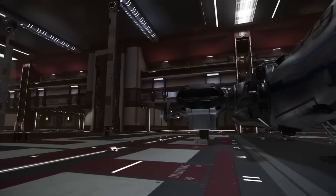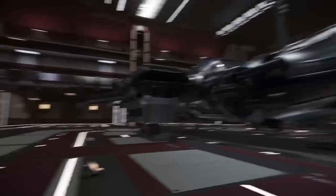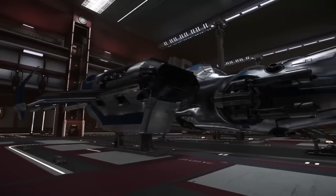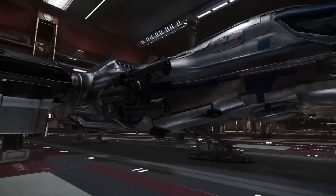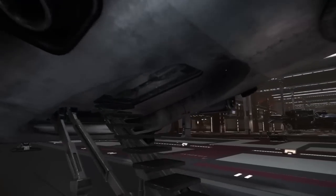You can see a bit of the right engine there — not quite right either. But she is absolutely beautiful. Missiles again, not so many, but that's to be expected. This is now a cargo ship, not the Freelancer of old. Let's have a look inside.